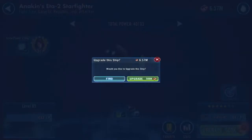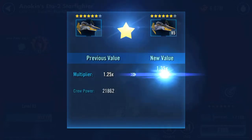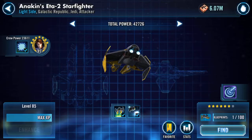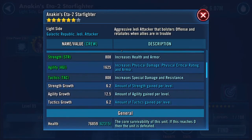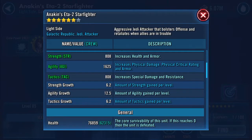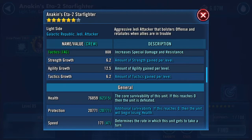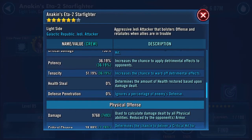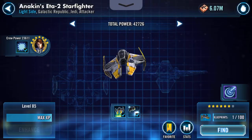Let's do the upgrade here. As you can see, I've also maxed everything out already. So, up to six star. Going up from five to six star: 76,859 health, 20,771 protection, 171 speed — so we've gained four speed there. 9,768 on the damage. The rest of it is pretty much static stats.